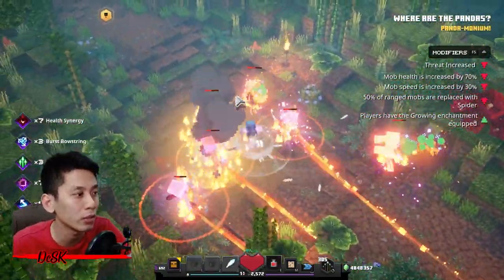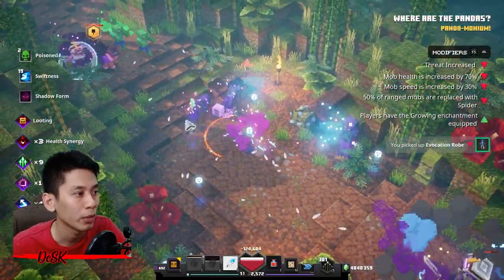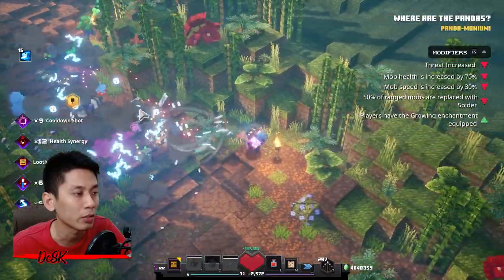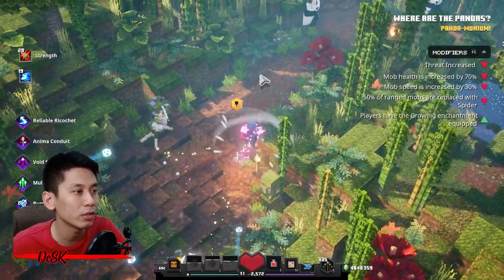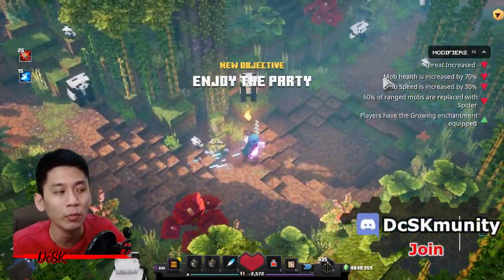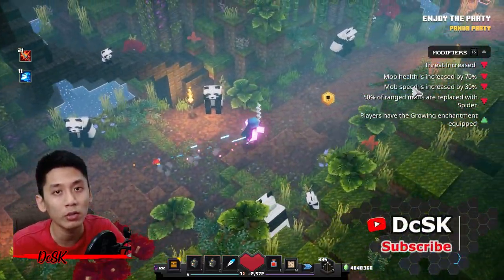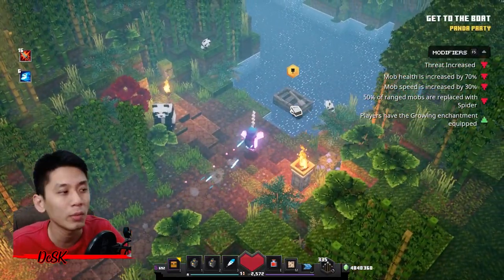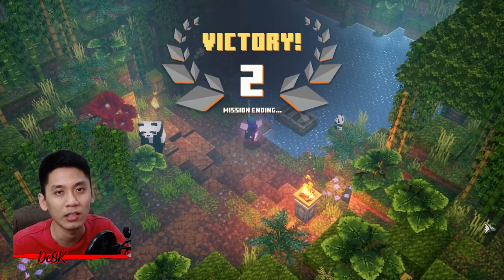I hope this build can help you guys beat beyond your level with massive lightning strikes, bubbling, bursting, and ricocheting everywhere. They might patch the bubble damage glitch very soon, so have fun while it lasts! Any questions or suggestions, leave a comment below. You can also hit me up on my Discord community — everyone is welcome to join. If you enjoy my content, make sure to smash the subscribe and like button. Happy striking, thanks for watching, and see you in the next video!